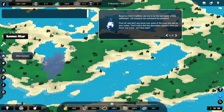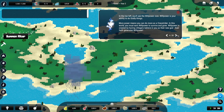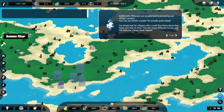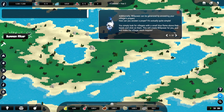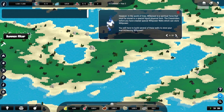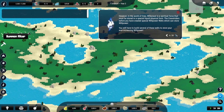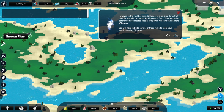Hover over some of the icons you see on your screen - you'll notice that the description appears when you hover over icons. So we want to summon an altar. There's a willpower icon. Willpower is created by having villagers believe in you. It can be generated by answering your villagers' prayers. You simply look for villagers with a blue flame above their heads and click on them. This will create willpower and make the village much happier. Willpower is a spiritual force that must be stored in liquid form. The Creo Striders before you have created special willpower wells which can store willpower.